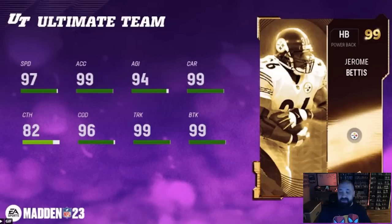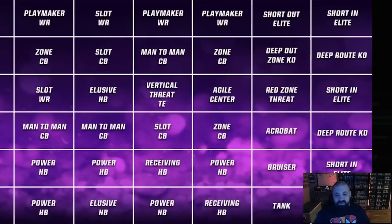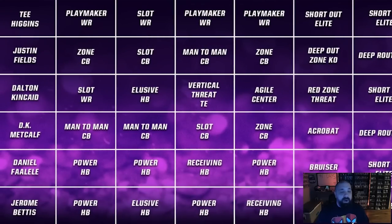Jerome Bettis — a natural running back and big ball carrier. 97 speed, 99 acceleration and agility, 94 trucking and break tackle, 99 carry, only 82 catch, 96 change of direction. I would stay away from this one — there are so many better running backs out there, and I can't imagine this card being overly expensive.